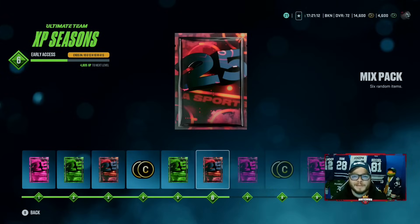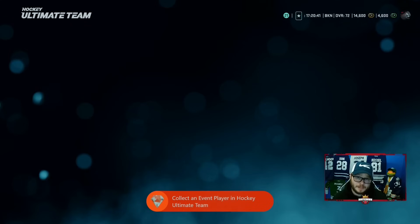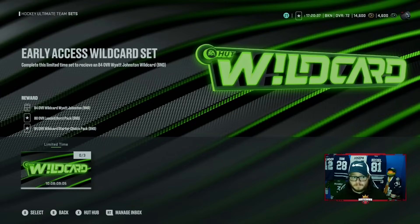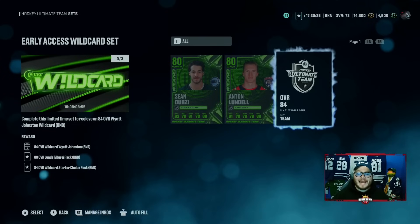So let's go take a look at completing the Wildcard and what is in my inbox. We have Sean Dursey and we have Anton Lindell. We're going to go to exchange sets, go right in there, look at Wildcard. You got 10 days. We're going to go in here and see what we need to turn in. You need to turn in Sean Dursey, Lindell, and any 84 HUT Wildcard player, which you get from your pre-order pack. When you turn this in, you get Sean Dursey, Lindell, BND.